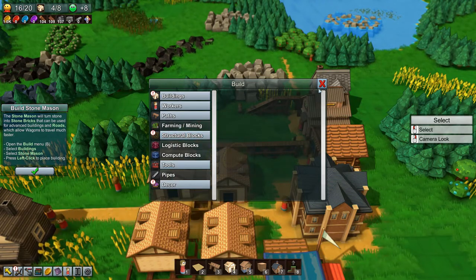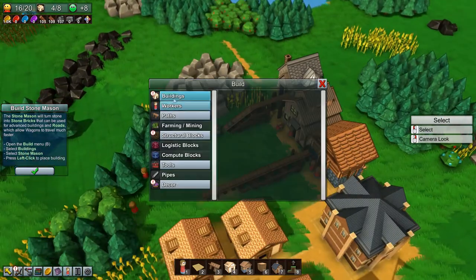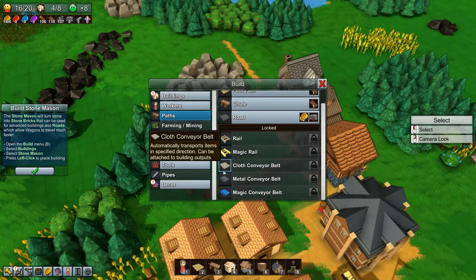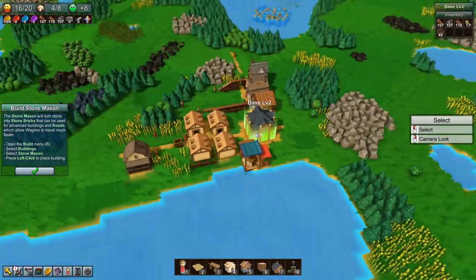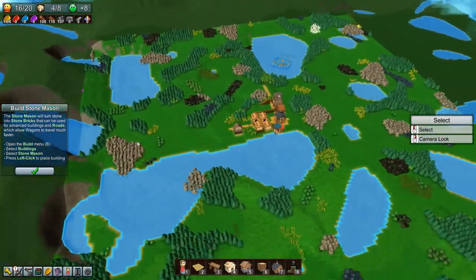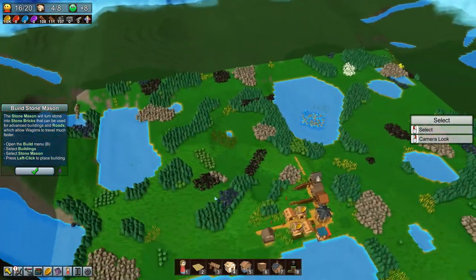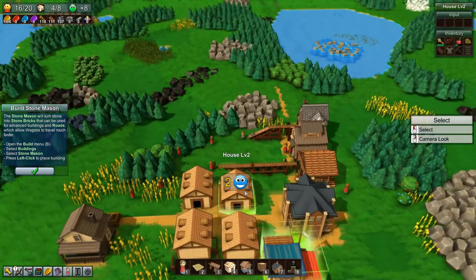This is a really neat little game — there's fish over here, so much stuff. It's super tiny too, I think only about 255 megabytes, which is unbelievably small for the complexity involved. We haven't even gotten into logistics blocks, compute blocks, farming, mining, pipes, conveyor belts — cloth conveyors, metal conveyors — and you can build and cover this whole massive map in a little factory town. It's a really cool game. I'll put the link in the description; it may or may not support the channel depending on whether it's on the Humble Store.